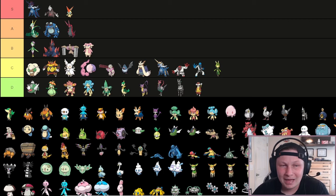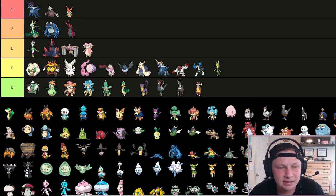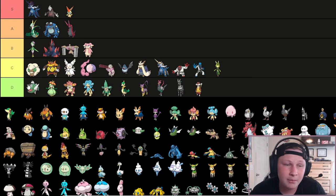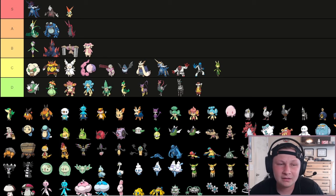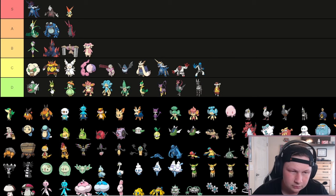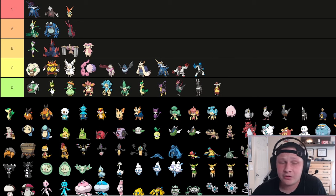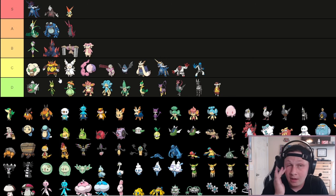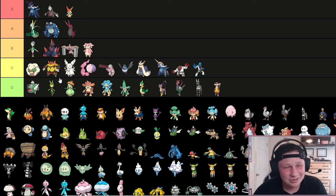Next up we have Basculin, assuming Last Resort Specs is banned because it's very broken. I think D tier, high D tier, is pretty valid. Strong Pokemon again - Reckless and Adaptability are great abilities, and Wavecrash if it's a low tier Tera mon is really strong. Terra Water is really strong on it. But if you're not playing a low tier Tera League, then not super worth it in my opinion. It'll go down here in D tier.